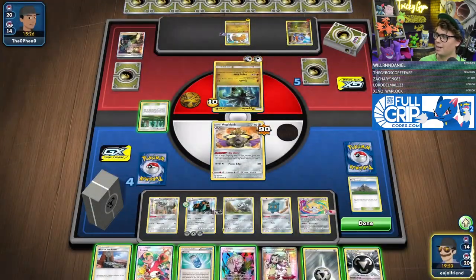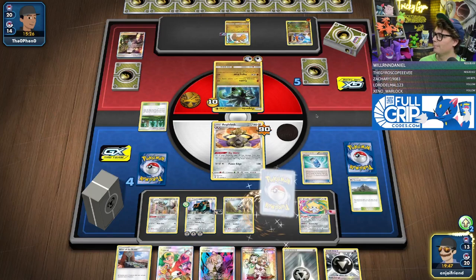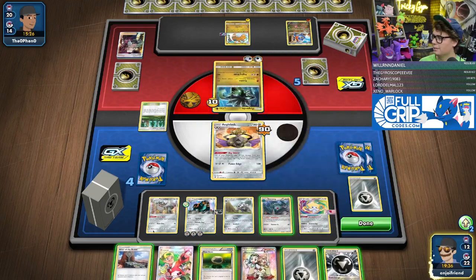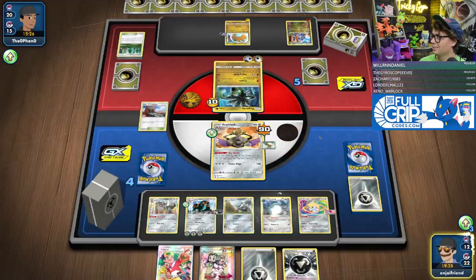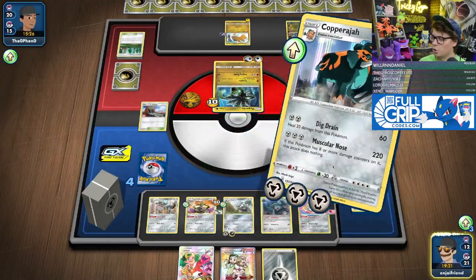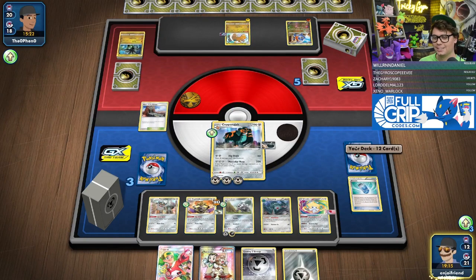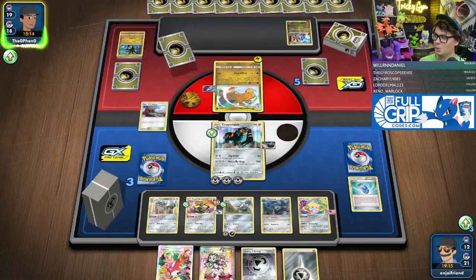Evo Soda! Bronzong. Gladion. Get the Floatstone — Viridian away. A Metal Energy, Altar of the Sun, Floatstone, Metal Lynx — and Copperajah coming in for another 220 damage. 240! Who can stop this elephant? He's so beefy.